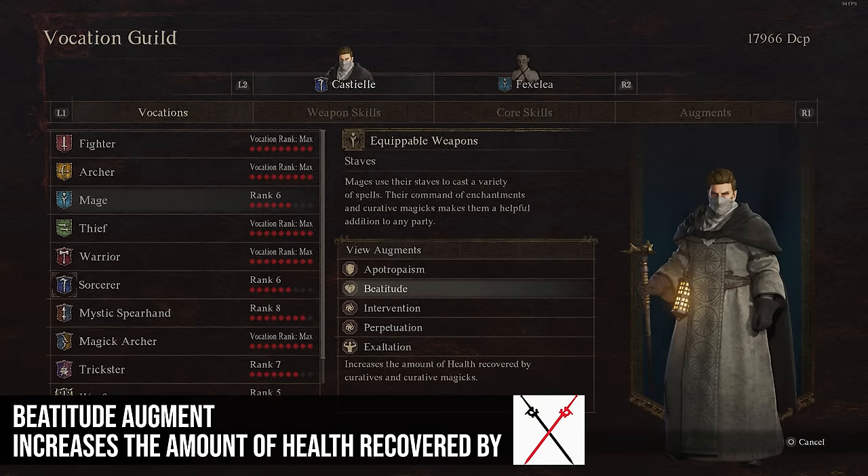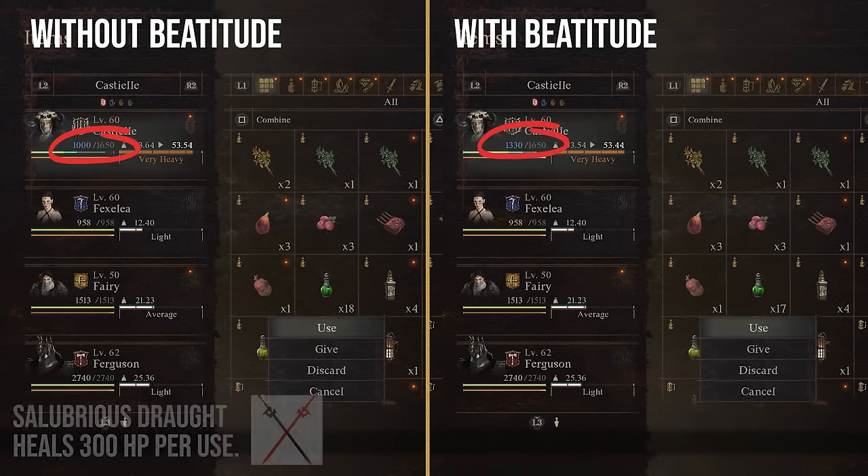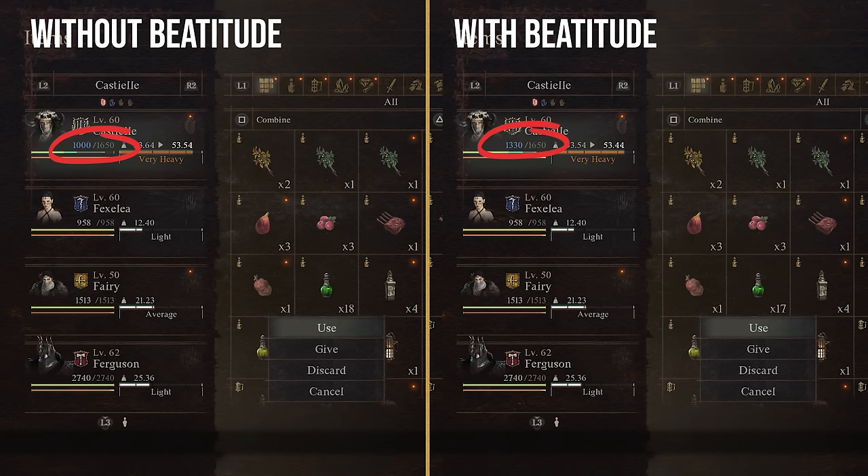Beatitude increases the curative effect of consumables as well as healing spells by 10%. This is actually pretty good. If you have a mage in your group, this is probably one you should have on them, or if you're playing a magic archer planning on healing your group, this would definitely be a good choice.